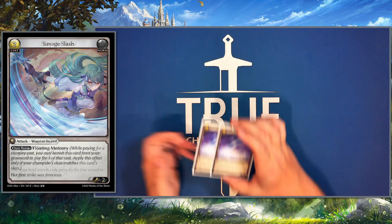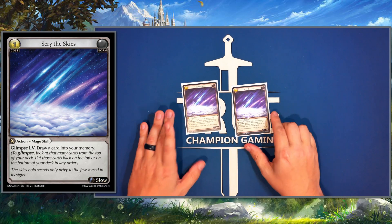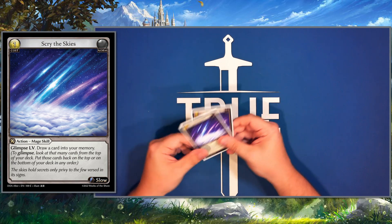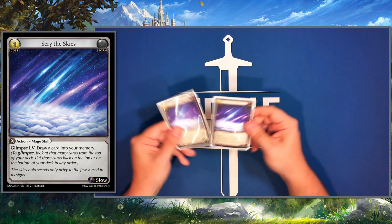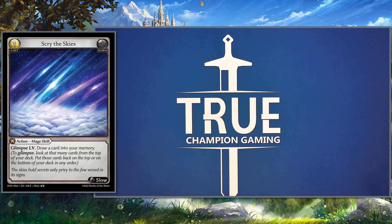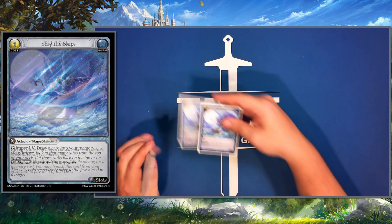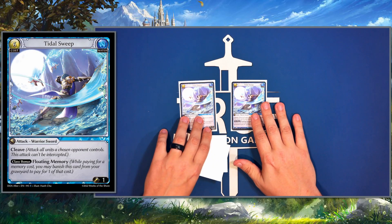We play two Scribe the Skies: late game it can dig for whatever answer we need, early on it's basically a one-for-one where we even out. Sometimes you just have to dig a little deeper to get through it. Lastly I play two Tidal Sweeps in the main — kind of the bread and butter of how this deck works.